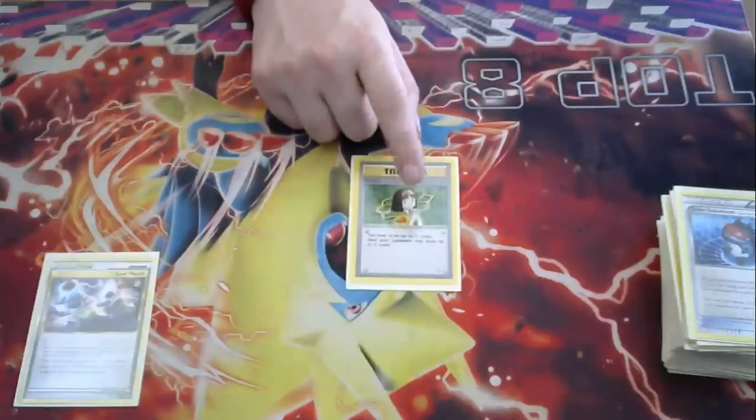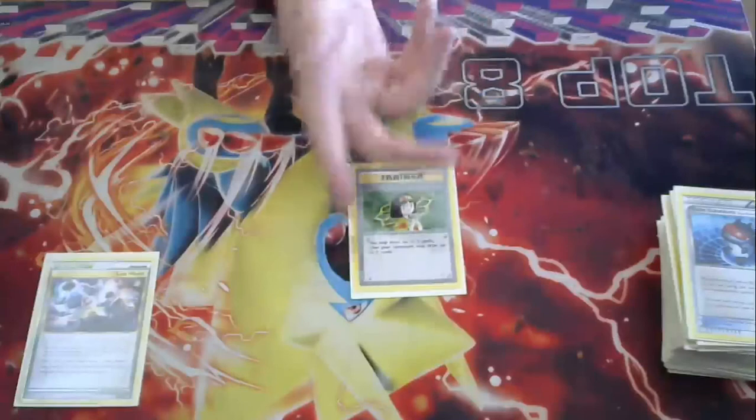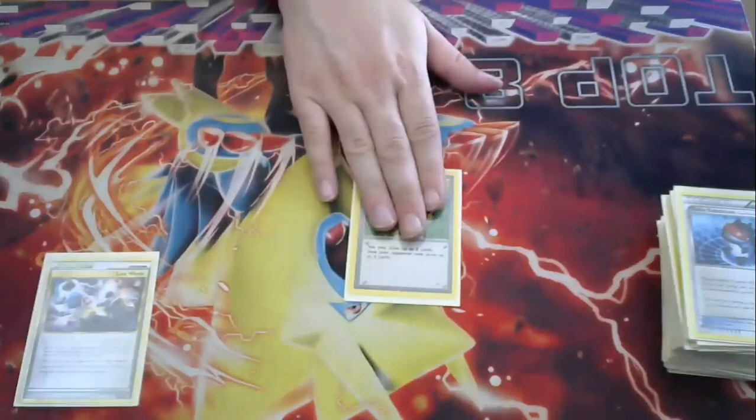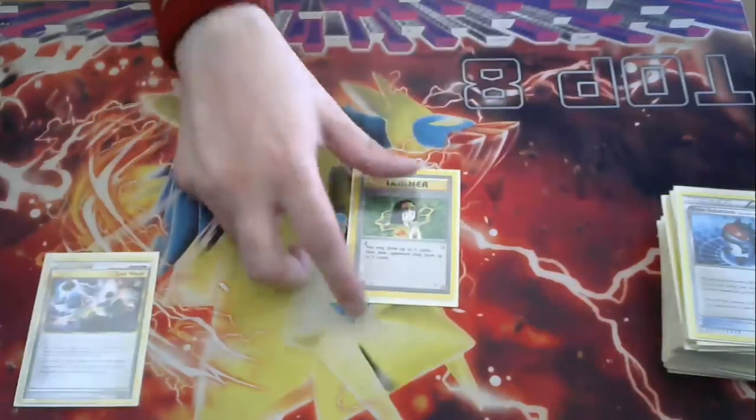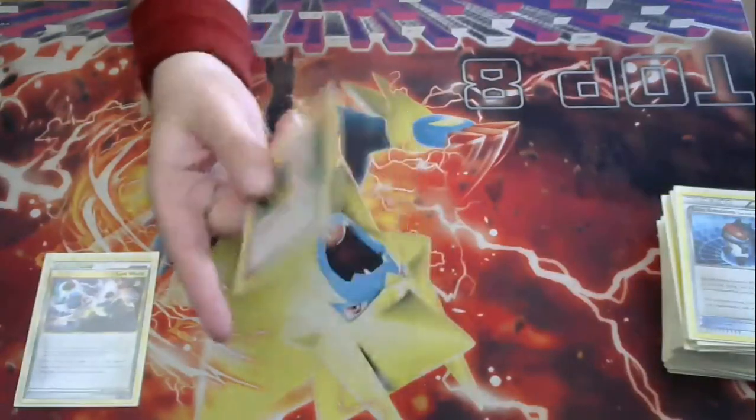One other non-staple card you see in some decks is Erika — you draw three and then your opponent draws three. It's the same idea as Blaine's Quiz: if they draw into a Pokémon you can just Hurl it away. Usually letting your opponent draw cards is not good, but in this scenario I'm okay with it.